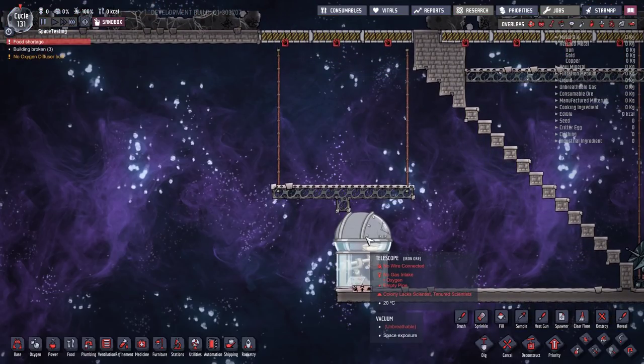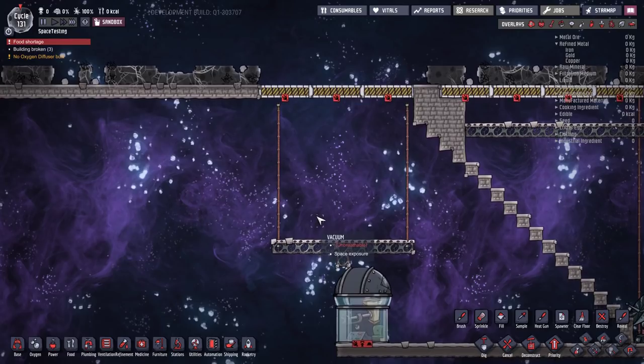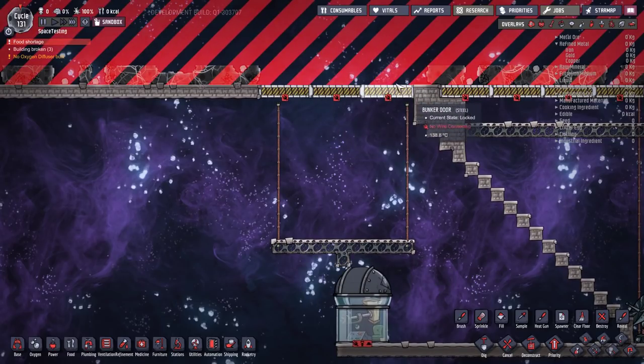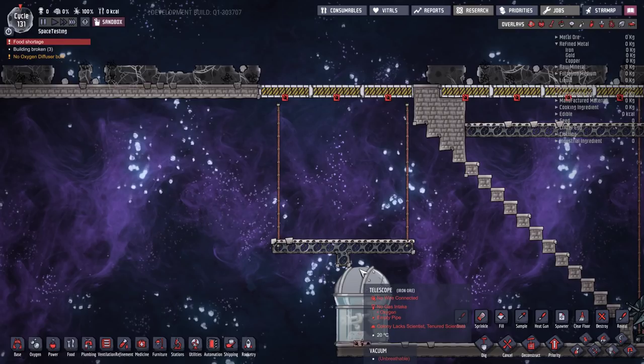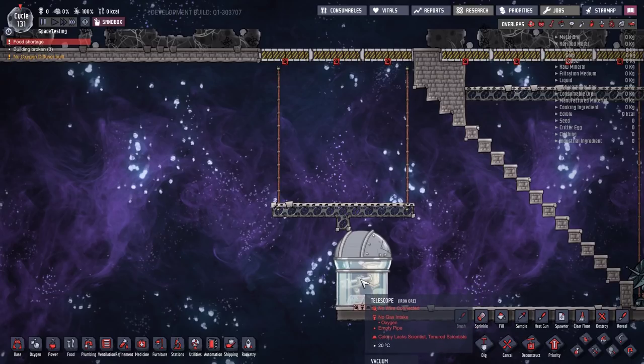You also need to give it power and provide oxygen — whatever duplicants are going to be in there need an oxygen supply. Even if they're in exosuits they still need oxygen. The problem with setting one of these up and leaving it open to space is that meteors and regolith are going to fall on top of it, causing it to overheat or get destroyed. A piece of advice: if a device overheats, don't repair it — demolish it first, then replace it. If you repair an overheated device it keeps all its previous heat and will immediately start overheating again the moment you finish repairing it.